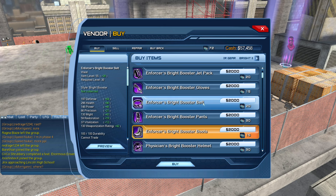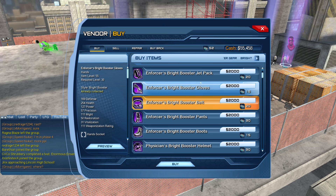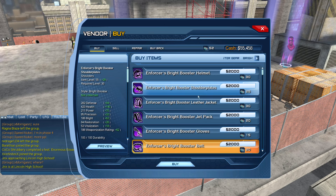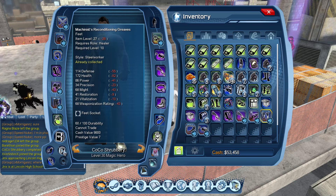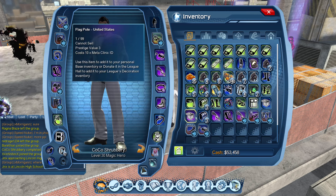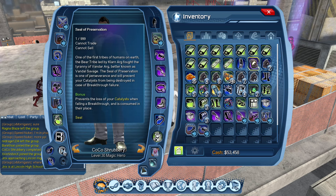The next one is going to be that belt, and then most likely the shoulder pads. Immediately go into my gear and put those on. Anything better than what you have on, slap it on. That's going to get you started in your journey up to a higher CR.